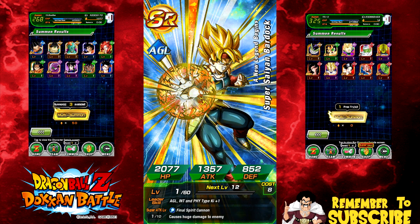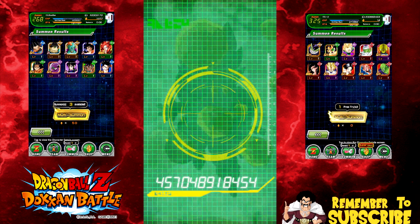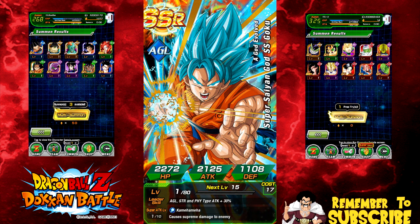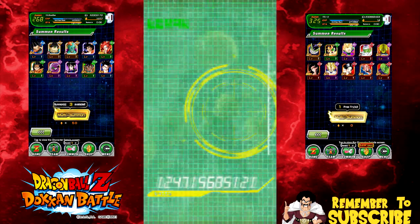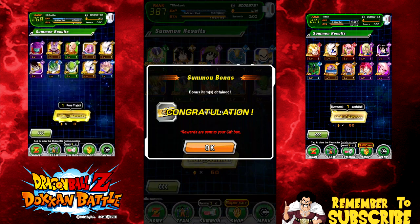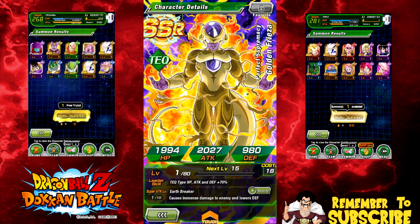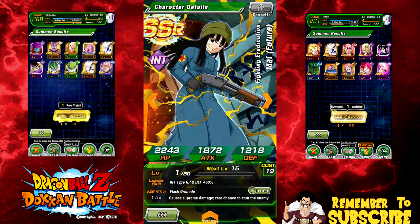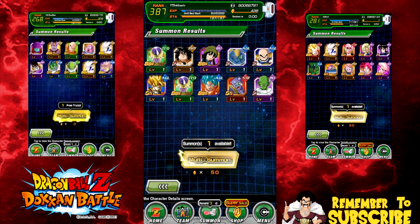Good Bardock — thank goodness. Another Frieza — what am I going to do with you? All the dupe paths are set up for him. This is a pretty light multi-summon, guys. I really wanted another one — another Kui, get out of here! Now look at that: one, two, three, four — four multi-summons and we have two of them. This Goku right here, when he has all four dupe paths unlocked, I'm going to start feeding into his super attack. He hits really hard.